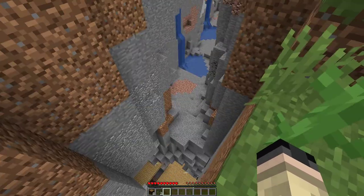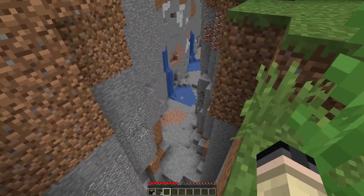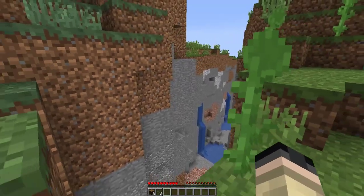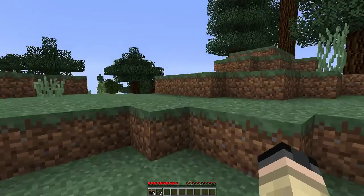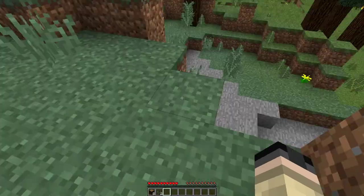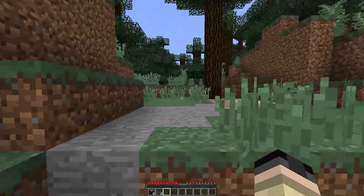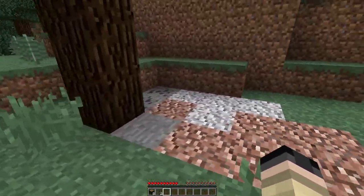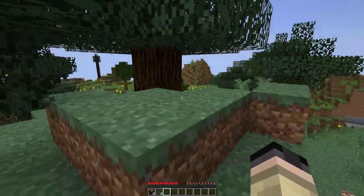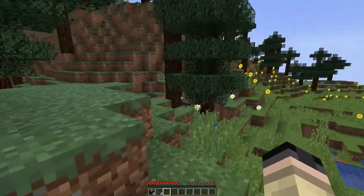Oh, we got a ravine here — a little mineshaft down there. Minecart with chests. Looks like cool stuff I can explore later on. There's a vein of coal but it's kind of unreachable. Let's see if we can find anything over here. A little cave system it looks like. We got very lucky — we started out near a plains biome, so it'll be quite easy to find monsters. We got a vein of coal here. Looks like a good little hill. Let's look for something a little bit better maybe.